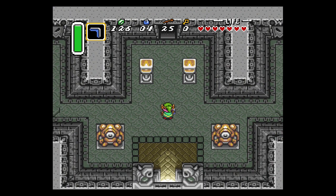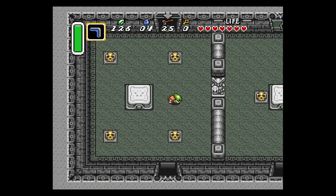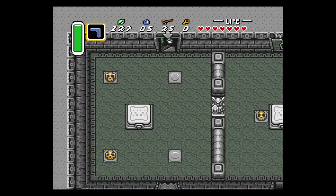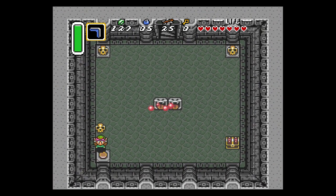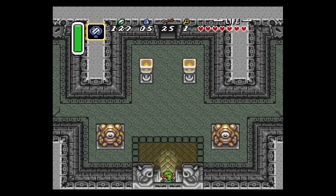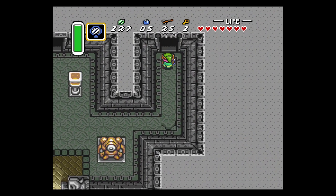From here it looks very similar to the Eastern Palace's entryway — that's because it's kind of a carbon copy. However, the doors on the sides are locked, so we're going to go to the left side first and get a small key. This is the exact same route we take in the other guide I made three years ago. We're going to lift up this pot, press a switch underneath — that's going to cause a chest to spawn with a small key. Then we'll take out the magic mirror and use it to warp to the entrance of the dungeon. But instead of going through the central door, we are now going to go to the right. I can guarantee you this is where the key is that you're missing.